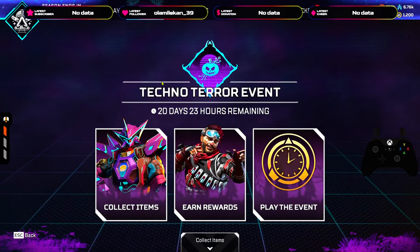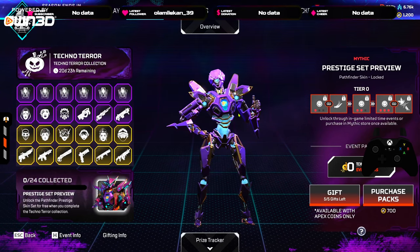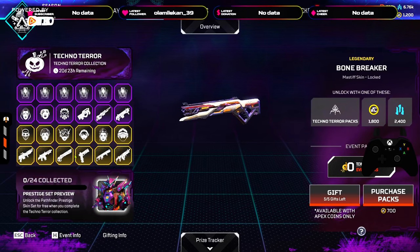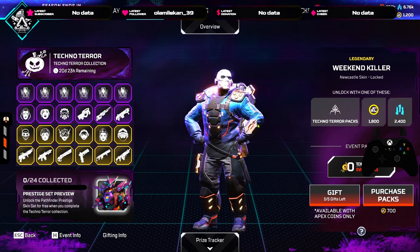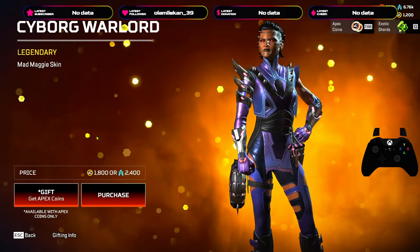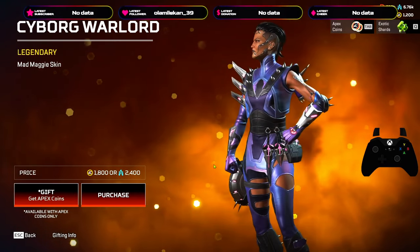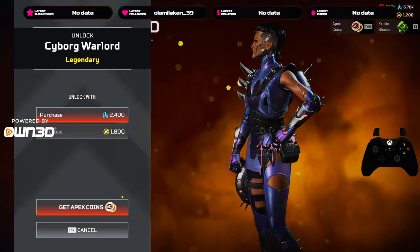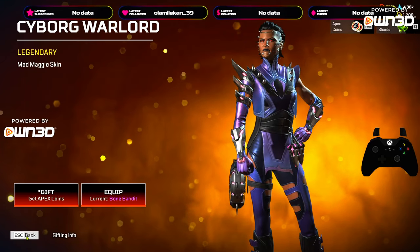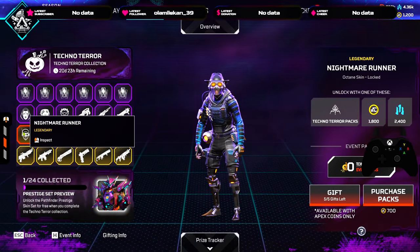Let's look at what we have overall — you get the prestige Pathfinder skin when you unlock all of these items. I'm only care about this Mad Maggie skin, definitely gonna cop this. Purchase, thank you. All right, now let's look at these skins.